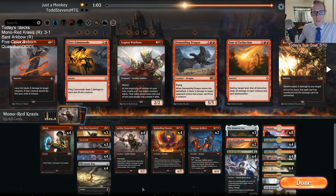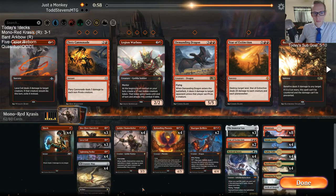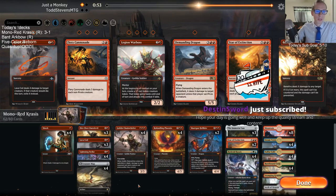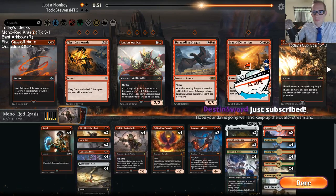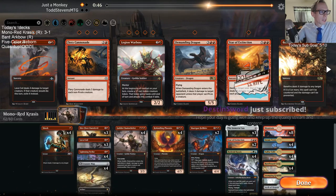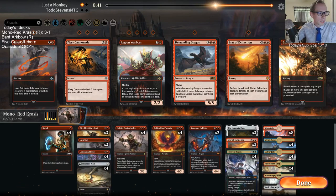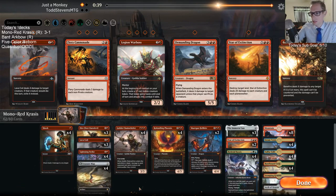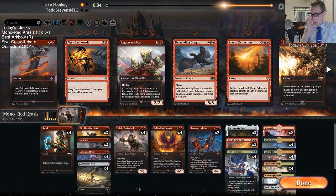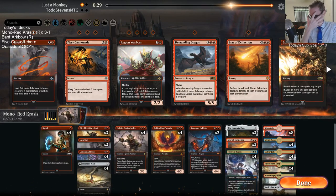We should play Cannonade, we should play Warboss. I do like having extra land in the sideboard — being able to change up your land count depending on how your strategy goes is a nice option to have. I've always been kind of a fan of having land in the sideboard in general.